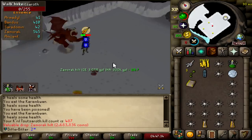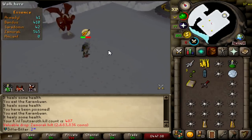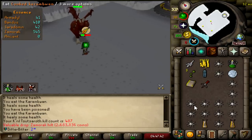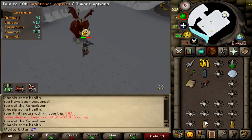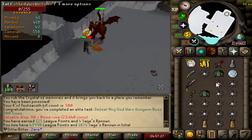Holy — what the gods? Let's go! 487 kill count. Oh my god — let's go! The chat only had to do one shot as well. Regardless, 500 kill count, 125 league points.